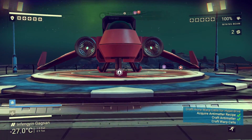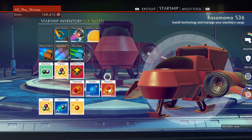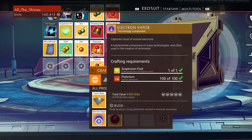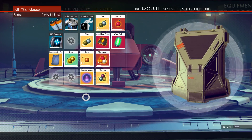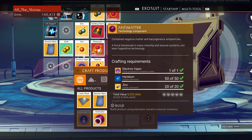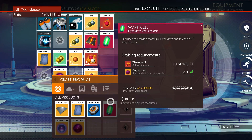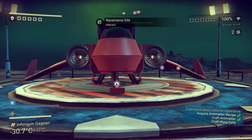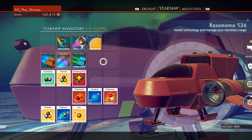Alright, so let's craft that other warp cell. Let's go to my exosuit that has inventory space. Let's craft the electron vapor again - suspension fluid plus plutonium. And then I need antimatter - electron vapor, heridium, and zinc. And then I can make the warp cell, but I need thamium 9. Easiest way to get that is from space, so let's go up to space.